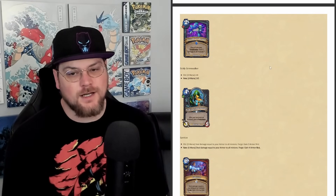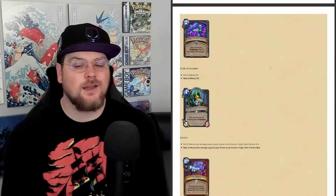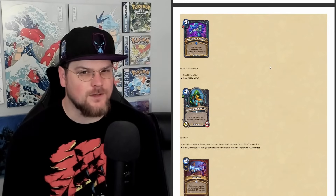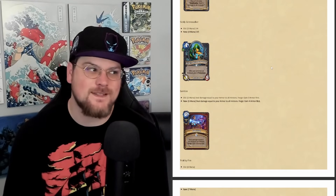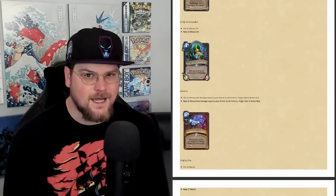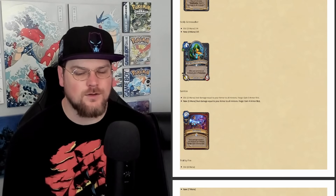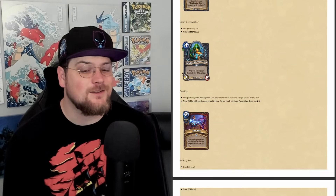Threads of Despair is going from 1 mana to 2 mana. It ended up being a very powerful clear in Standard. At 2 mana it's probably still very good, and we can now run it in Even Death Knight, which is cool — there's that Death Knight hero card I've been wanting to run in Even but there wasn't a good reason to run Blood. Now I can run some Threads. Speaking of Even, Sickly Grime Walker is going from a 3-mana 2/4 to a 4-mana 3/5. If we're running Threads we might also run Sickly Grime Walker — it's beefier now and playing it on 4 plus coin hero power should be okay.